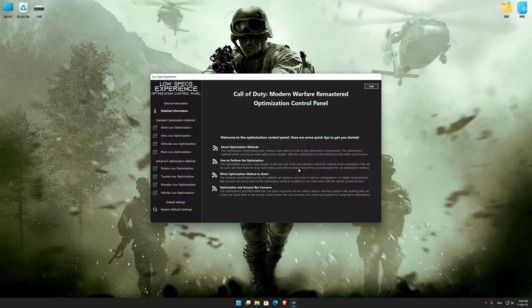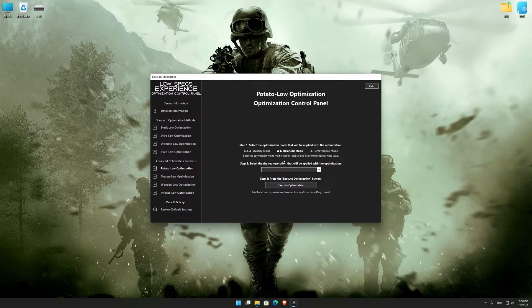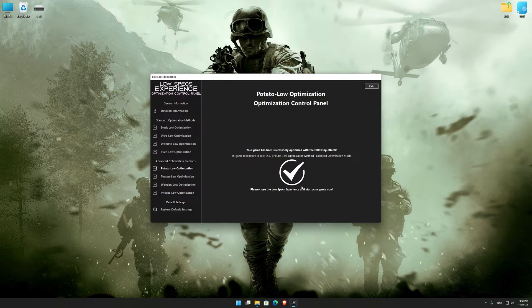When the optimization control panel loads, simply select the optimization presets and the resolution you would like to render your game at. This is something you will need to experiment with on your own in order to see what works best for your system. Once you decide which optimization presets and resolution you are going to use, press the execute optimization button and then start your game.